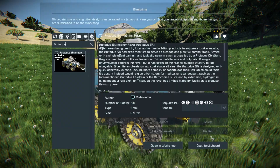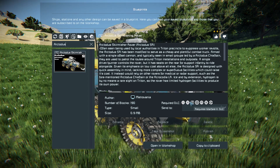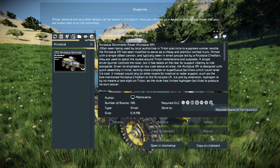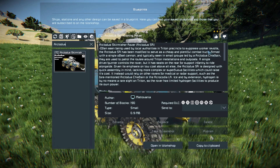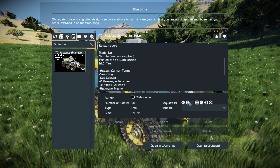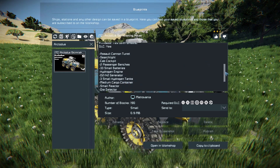Press G or F10 to find this in the spawn menu. The Arctodus is 190 small blocks, using the Wasteland, Warfare 2, Decorative Block Pack No. 3, Automatons, Heavy Industry, and Sparks of the Future DLC packs. There's a lot of information about it on the Steam Workshop page, which shows the story behind it. It uses no mods, does use the DLC packs, it's printable, and it's got scripts.